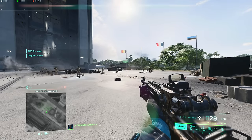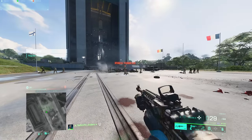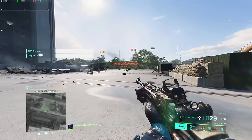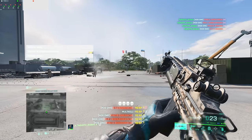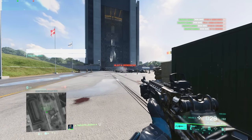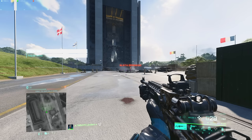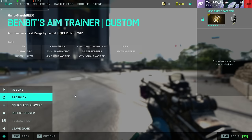Welcome back to the channel. In today's video we're going over the best weapons to use in Battlefield 2042 Season 7 that have the least amount of visual recoil. The M39 EMR is a terrible offender of visual recoil, especially after Season 7. We're going over the best weapons per category that make it the easiest to shoot at your enemies.